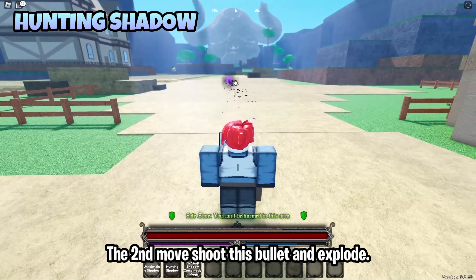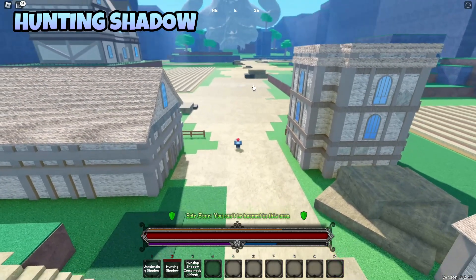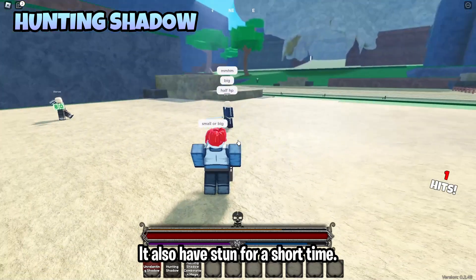The second move shoots a bullet that explodes. The range is medium. It deals 1 hit and small damage, and it also has a stun for a short time.